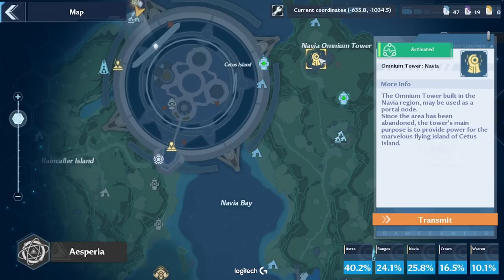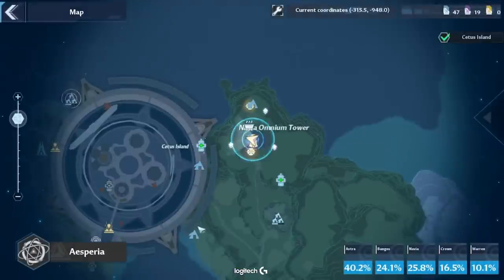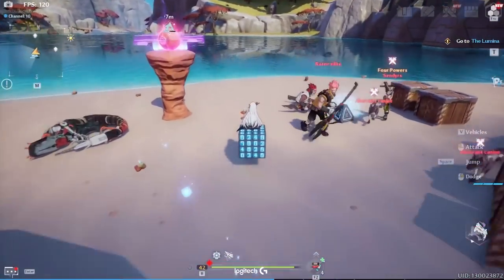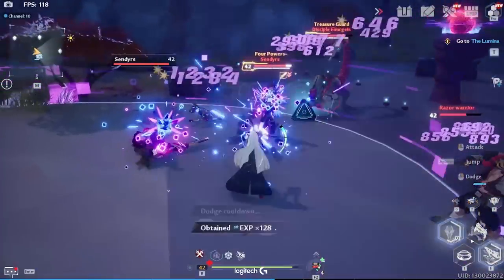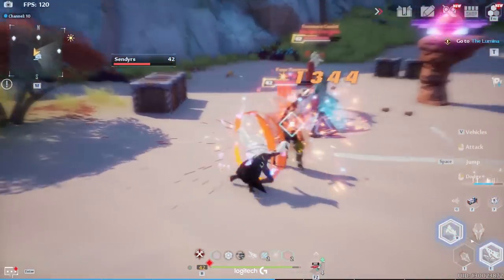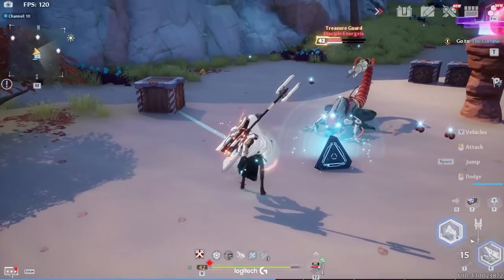The last location for a Thruster drop is near the Omnium Tower. We're headed towards this camp right by here — these small strongholds. Head to the Omnium Tower and then head to the camp. The enemy is Four Powers Senders — the one with the big shield, probably the strongest one here. We just killed him.